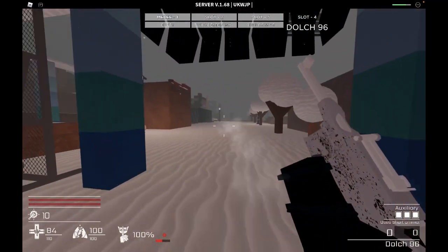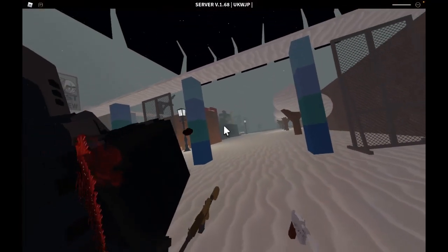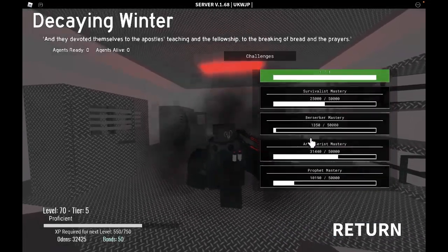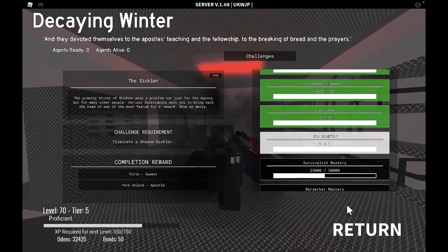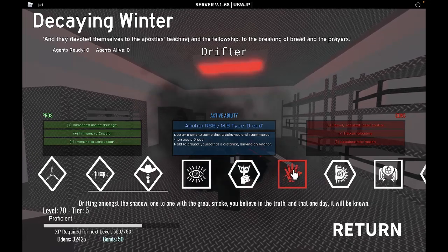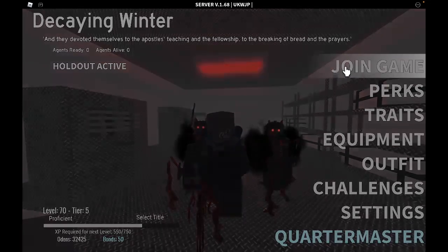Now I'll be showing you how to really use the perk. Once you've killed it, you should have completed the challenge — it's called 'The Stickler,' and it should be green, one out of one. Then go to perks, zoom right past the Drifter perk to Apostle, and just click join game.